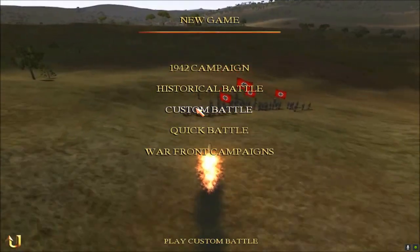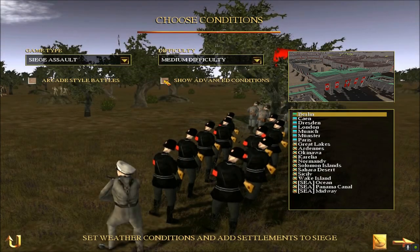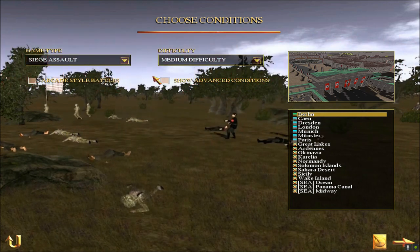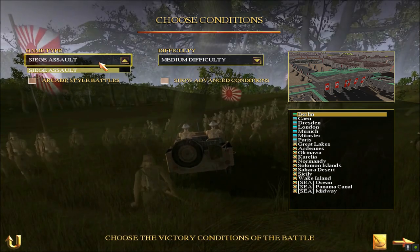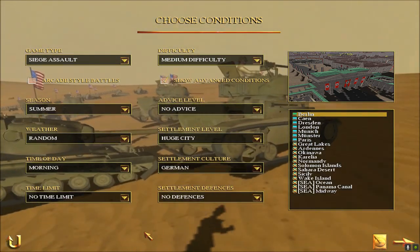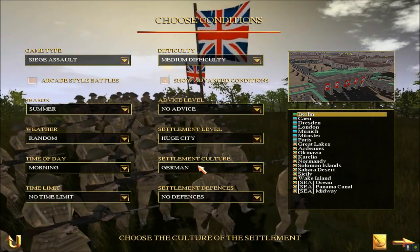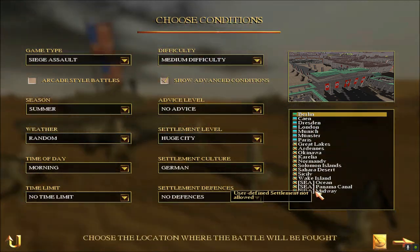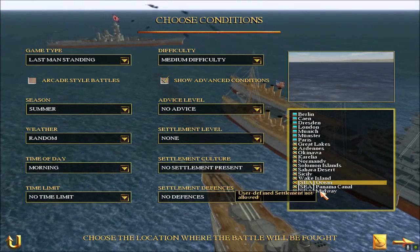Let's take a look at the custom battles. Here we can add arcade-style battles and adjust difficulty settings and game types. Under show advanced conditions, we can set different options like weather, season, time of day, time limit, settlement defenses, settlement culture, huge city, advice level, and more.